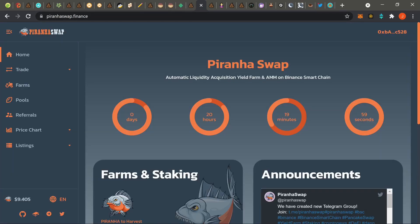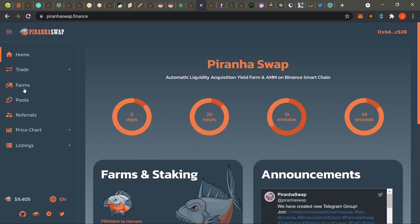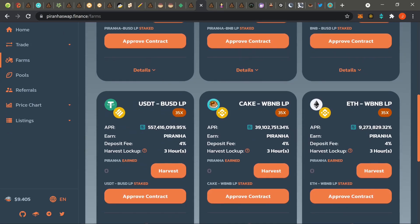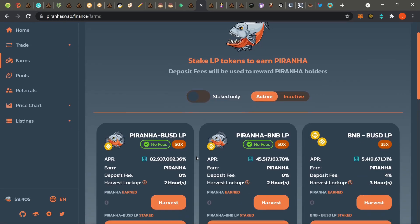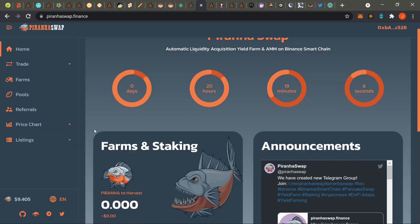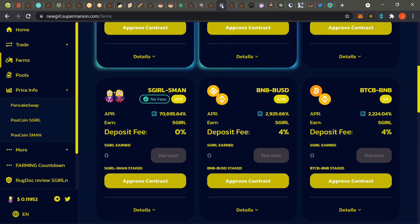Next one: Piranha Swap. It's nothing awesome — 100% going to be a one-day farm, most likely a bleeder. We've got millions on other stuff, so this one is probably going to bleed. But you never know — sometimes these small market cap coins and farms pull in a good amount of people and do some money. Check the link in the description, hit the price charts, and check out the docs.